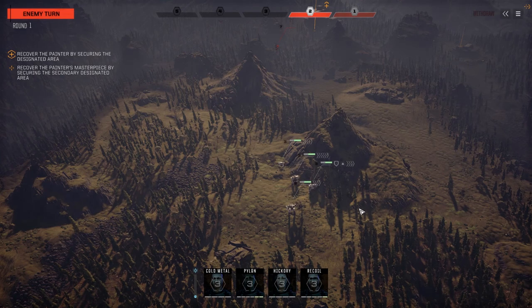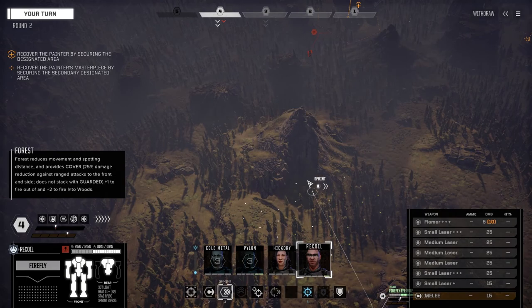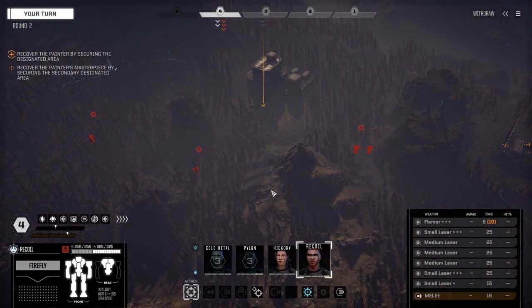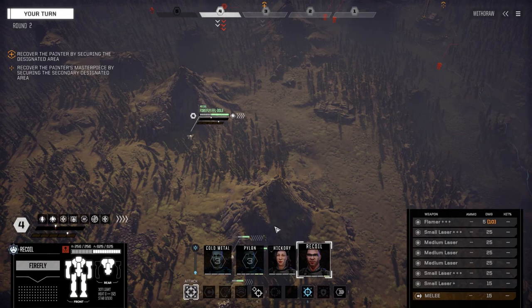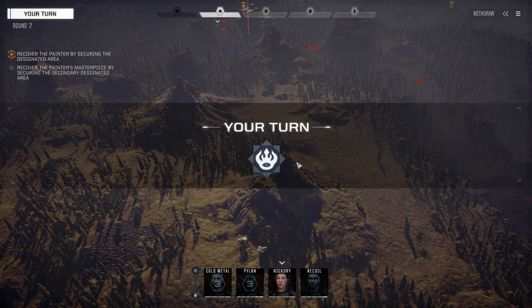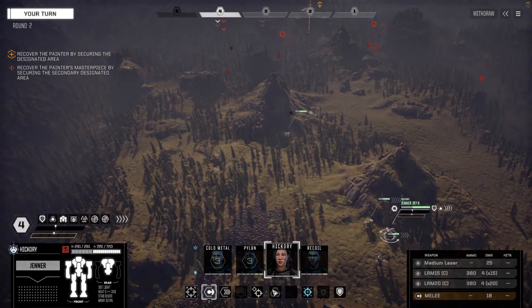Somebody is moving on the heavy phase. Okay, recoil. Let's move up here I think. I really hope it's not eight guys we're facing, but it looks like there's four there, another one down here already - so three lights, two mediums. 40-tonner. Why is he going on phase four? Interesting.